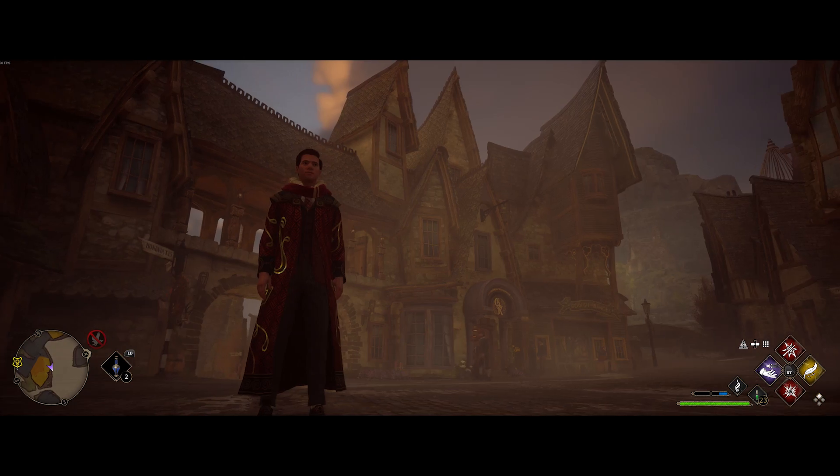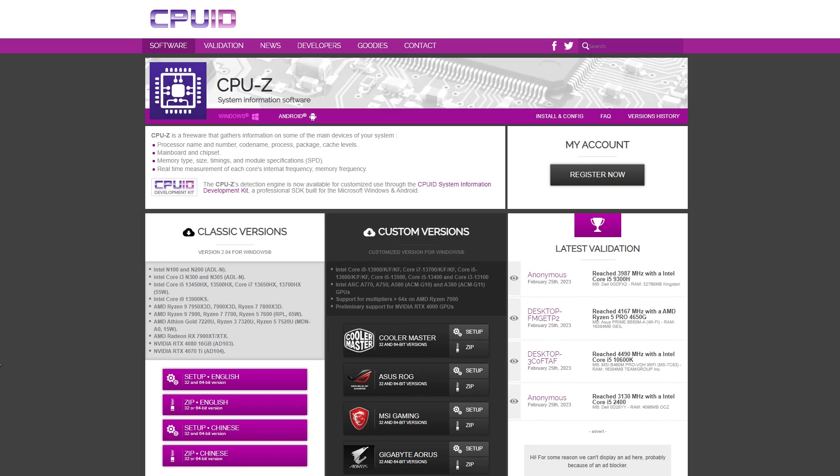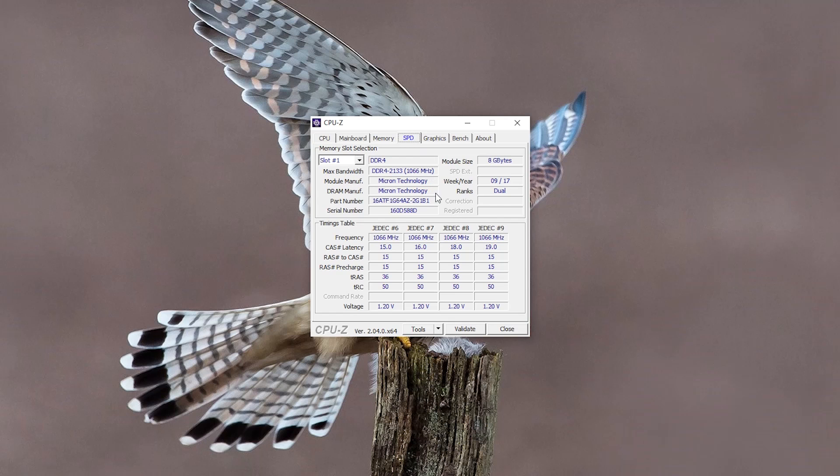If you don't know what RAM your system is running and you don't want to pull out your existing sticks, you can easily find this out by downloading the free program CPU-Z, and I'll add the download link to my article and video description below. Once installed, simply head over to the memory tab to confirm the total RAM currently installed, then switch to the SPD tab to find out the make and model of each module and how many slots, if any, you have free.